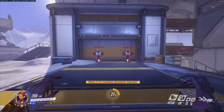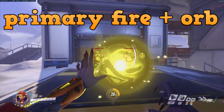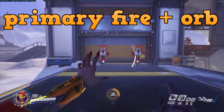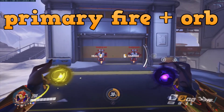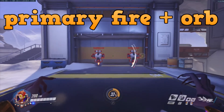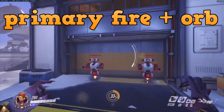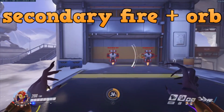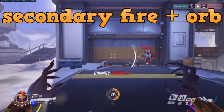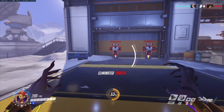First is the left click into orb combo. Normally you do your left click and then charge up your orb — it works, but it can go faster. You can just hold your left click and then push the E button, and a healing orb will be thrown immediately. Same for the damage orb — exactly the same.